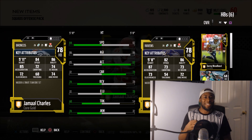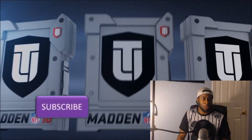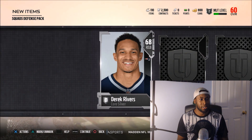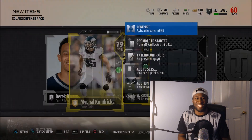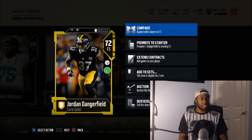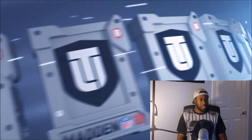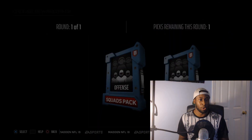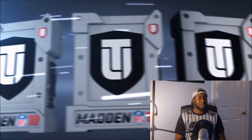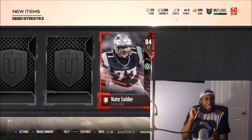Nice tandem we got going on, baby. My offense is gonna be lit. Two squad fantasy packs left — this is beautiful. One defense, one offense. Let's send it off with a bang. Michael Kendricks — let's go man, he had a beautiful preseason so far. Jordan Dangerfield — some of these guys I've never even heard of, and I'm an avid NFL watcher. But that's the beauty of Madden — it helps you learn stuff. One more pack and it's gonna be offense. I'm not starting Dak Prescott — no way, no how. Bradley Sowell — elite card!